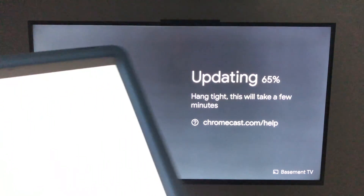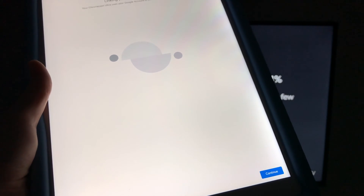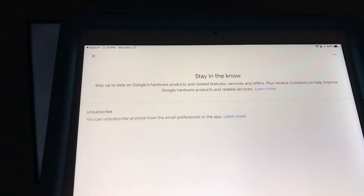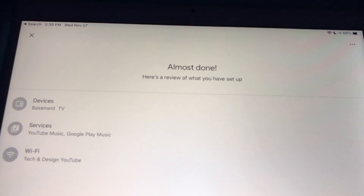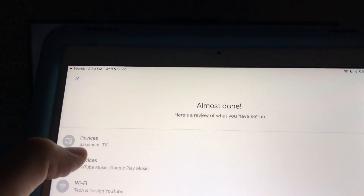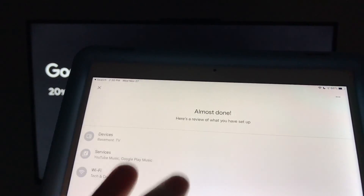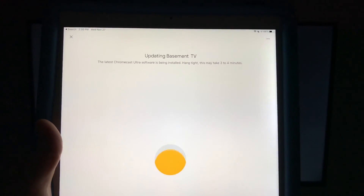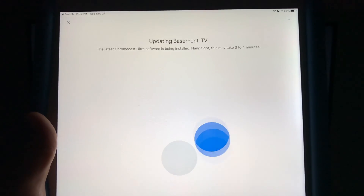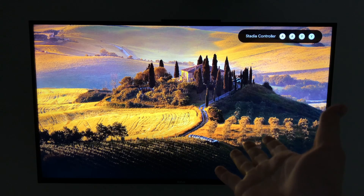After connecting to Wi-Fi, you'll see a 'Connecting to Wi-Fi' screen, then on your TV you'll see an update installing — it always needs an update. On your device you'll see 'Linking your Chromecast.' The app will also ask if they can send you promotional emails — I'll hit No Thank You. Your TV will restart in the background as the Chromecast updates, and you'll see your device name — I called mine 'Basement TV' — listed with services and Wi-Fi confirmed.